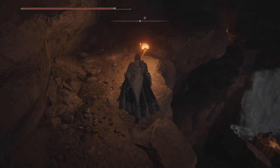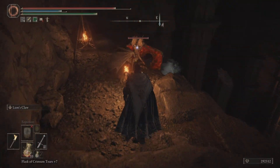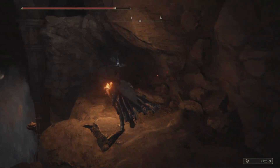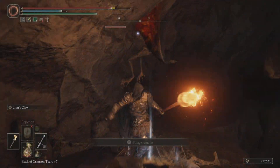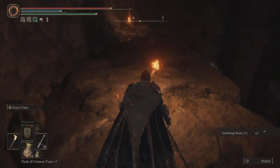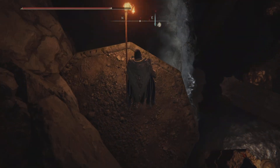We've made it, and there's a Stake of Marika here as well, which is very handy. These bats — they are going to push you, so it's better to get them out of the way. There's a Smithing Stone here too. Like I said, get them out of the way because these guys are annoying.